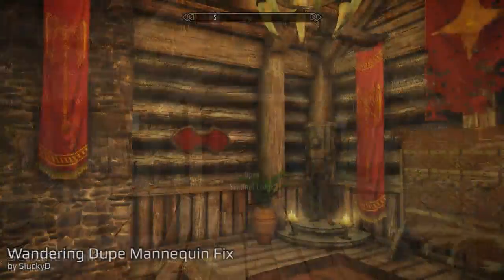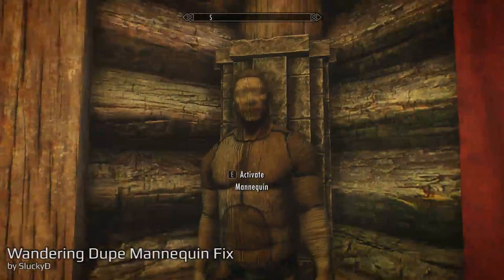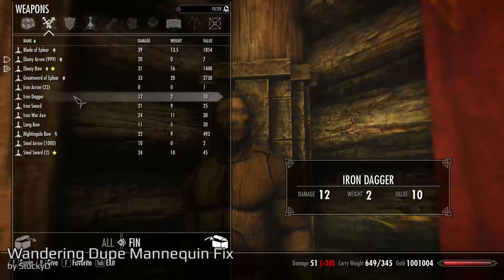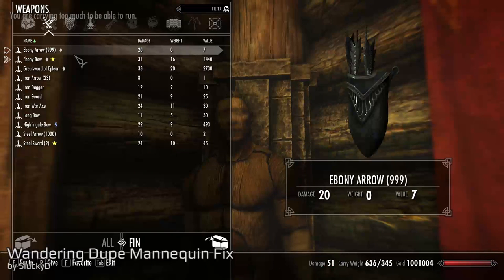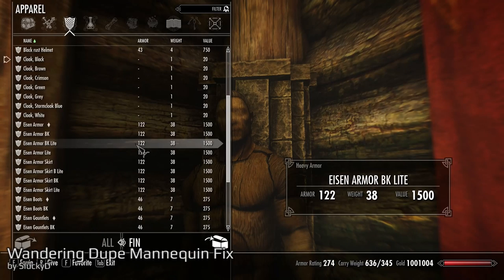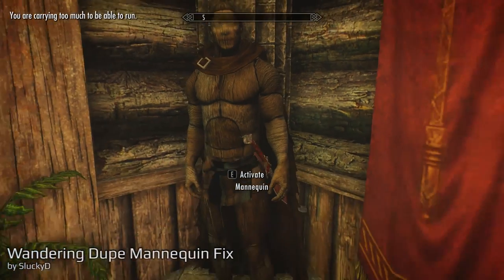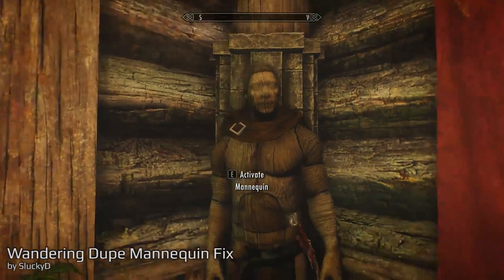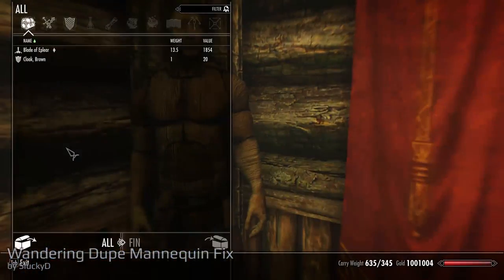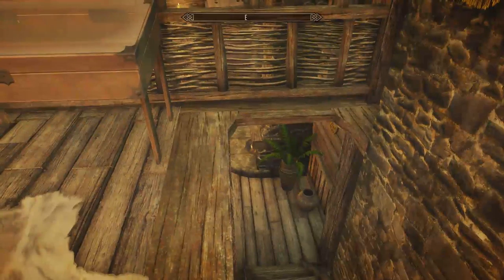So let's go inside. What we will find in there is a lot of mannequins. This is the Wandering Dupe Mannequin Fix mod, recommended by the creator of the Sentinel Falls mod, because it fixes some bugs with the mannequins and also adds some new options to give them weapons and so on. You can see this guy also moved — there is an optional file to let him wander around, but I just wanted them to stay there. And you see he also takes the clothes.